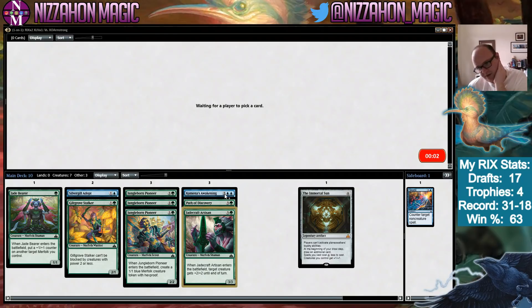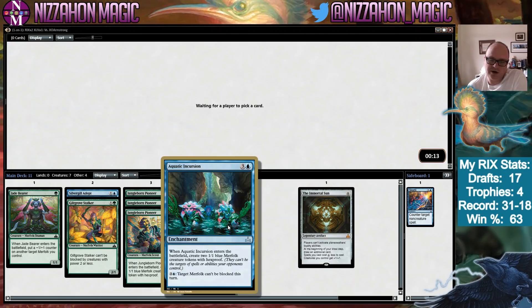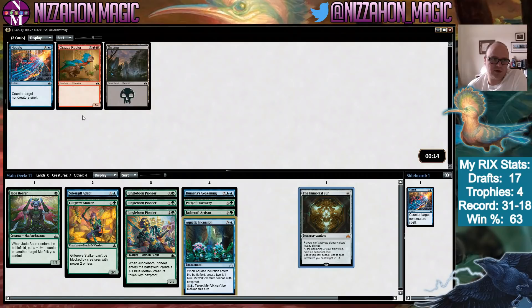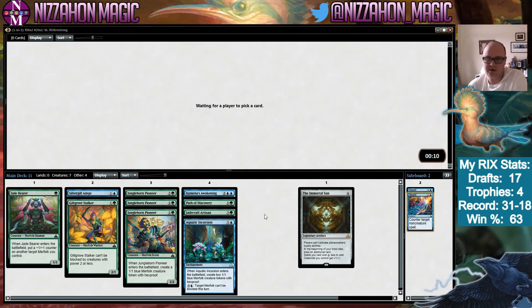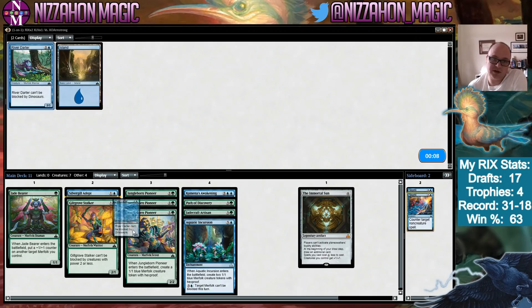Blue hasn't actually been that open. We'd prefer to be a Merfolk deck, but we could turn into a lot of things. If we can't play Kumena's Awakening or Silvergill Adept, it's not the end of the world. I think Aquatic Incursion is fine — it's not great, but it gets better if we have the Merfolk lord. We do have the Immortal Sun which is another anthem effect. We'll take a really late River Darter.